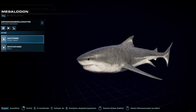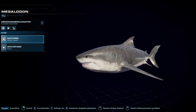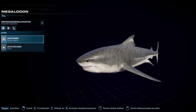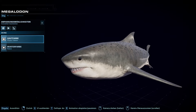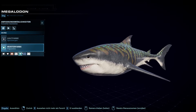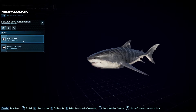Next up we have not the most highly requested species from this DLC, but probably the second most requested and also the most hyped species — the Megalodon. There was a lot of disappointment in the community when we first got a teaser for the marine species pack and it turned out to be the Dunkleosteus instead of the Megalodon. But now we have the Megalodon right here in our games and I have to say that it looks really, really good.